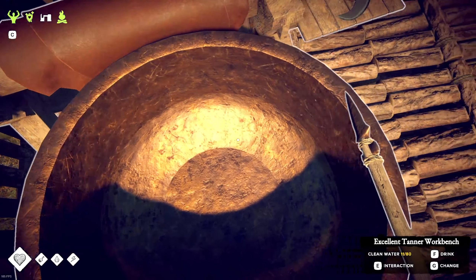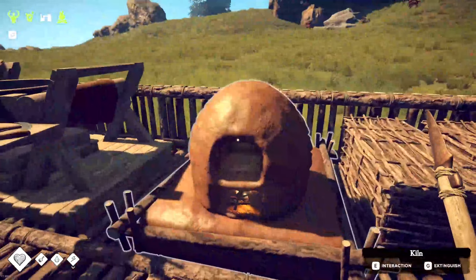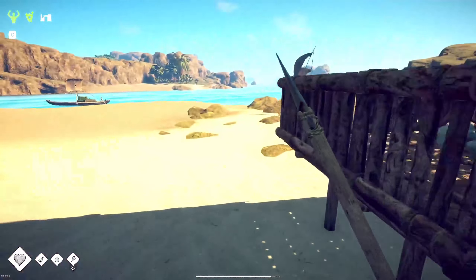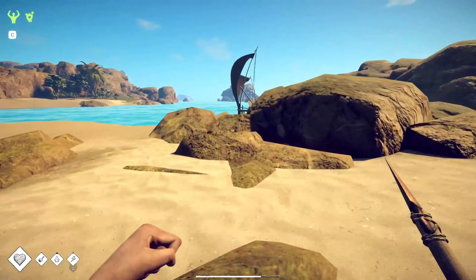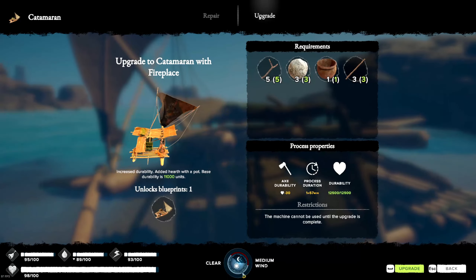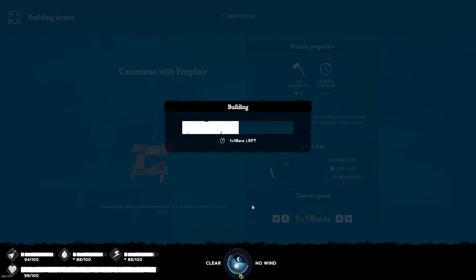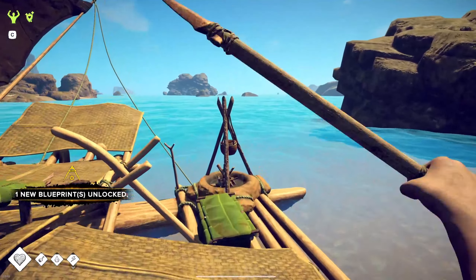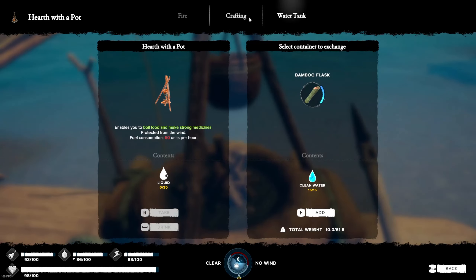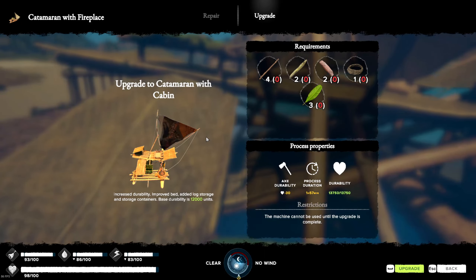Water tank — there is some water in here, not much though. I think that's all we need to upgrade this — watch this take hours as well now. Oh, that's not too bad — there we go. Now we even have somewhere where we can cook. That is awesome.